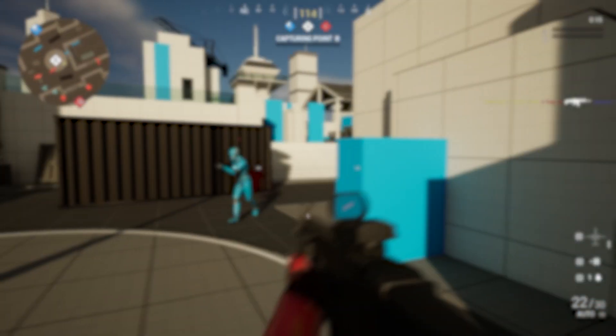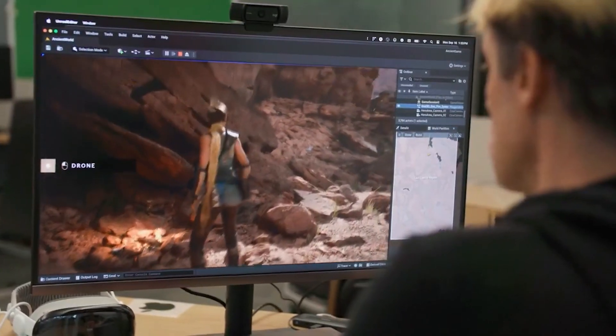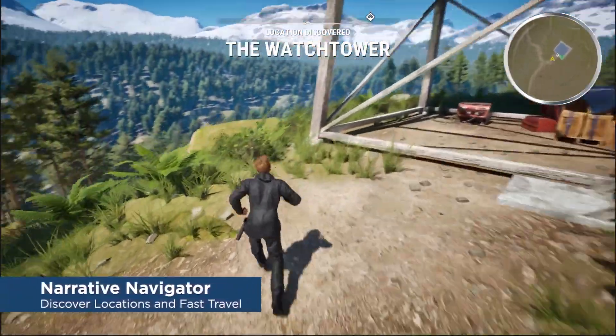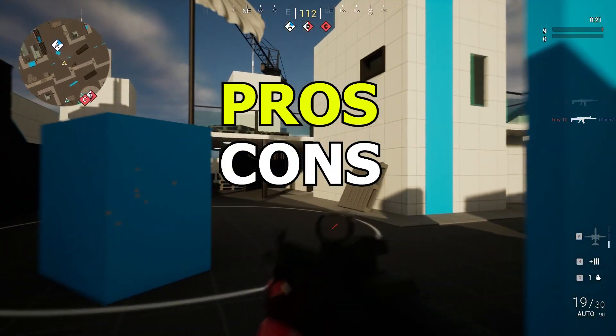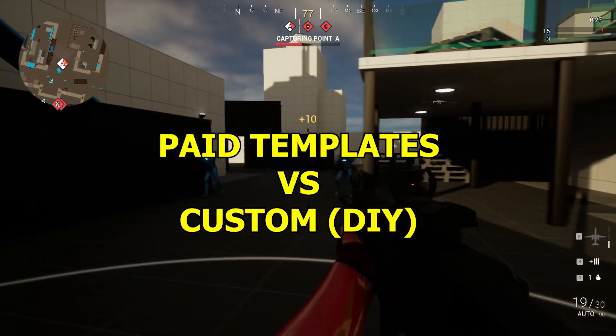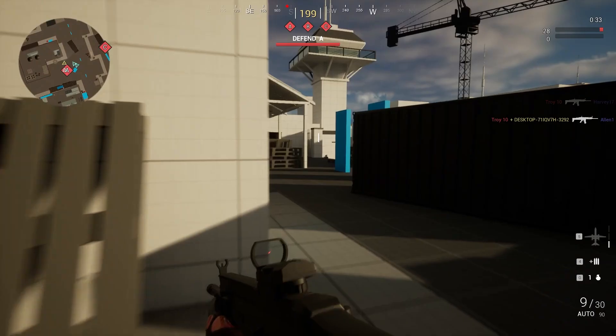Have you ever wondered if buying a paid Unreal Engine 5 Marketplace template is worth it, or if you're better off creating your own game from complete scratch? Whether you're a solo developer or part of a team, this decision can make or break your project. In this video, we'll be breaking down the pros, cons, and hidden costs of using pre-made templates versus going fully custom, so by the end you can decide which is the right path for you.